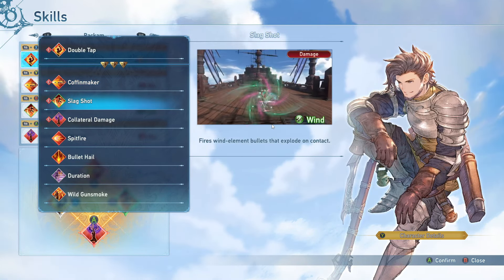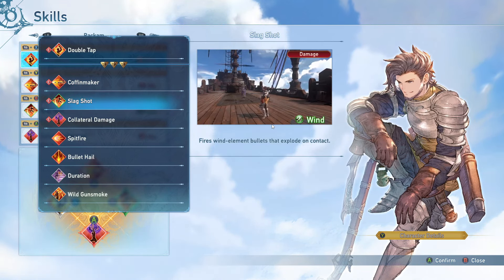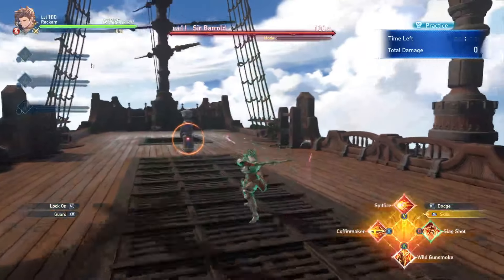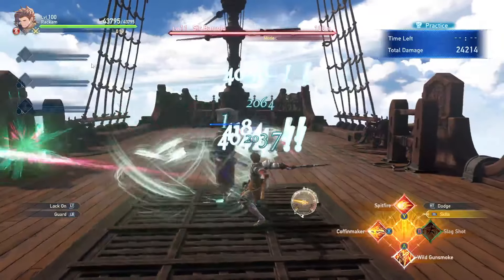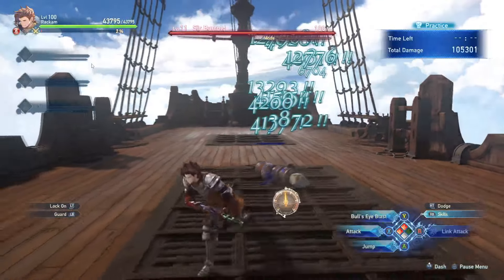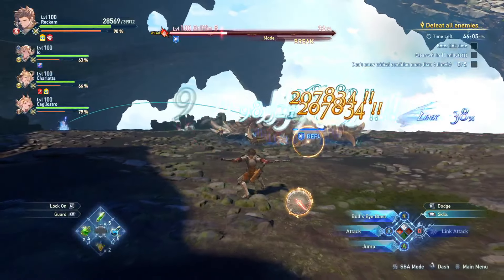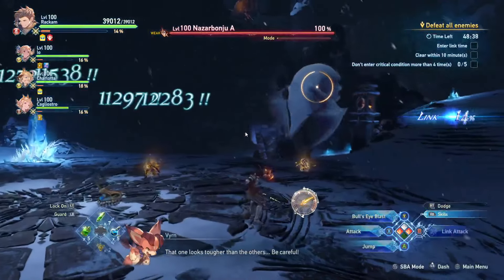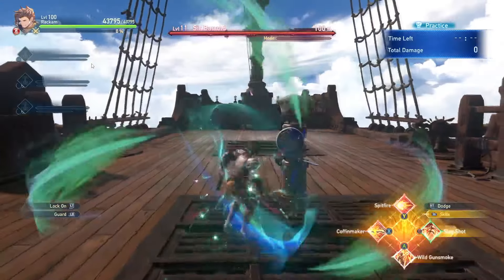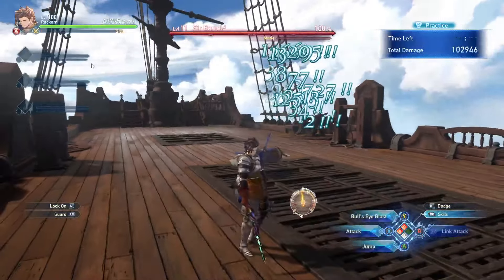Next up is Slag Shot, which fires wind element bullets that explode on contact. It's really not very good and doesn't deal impressive damage. It's arguably only useful for mobs, and even when you position close enough to land all the bullets on the same target, the damage still isn't impressive. I haven't found a good reason to run this skill at all.